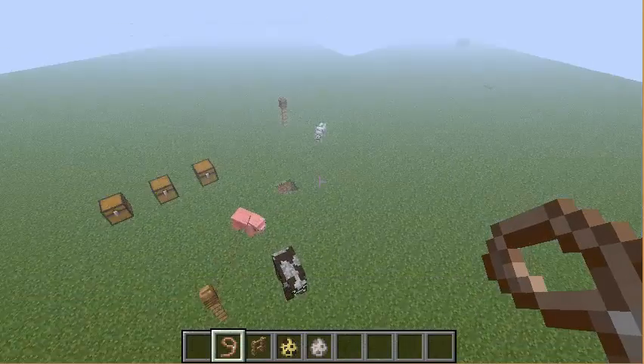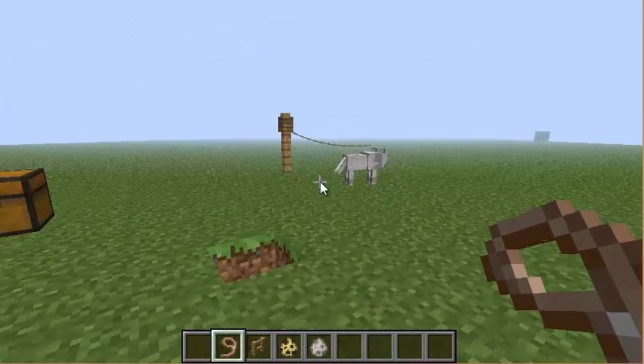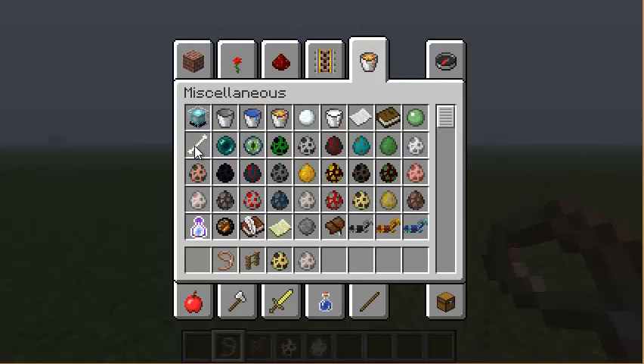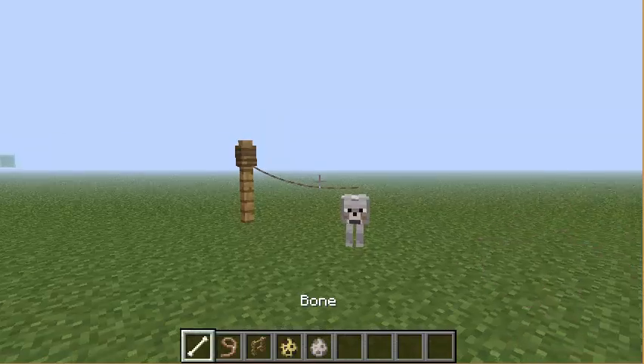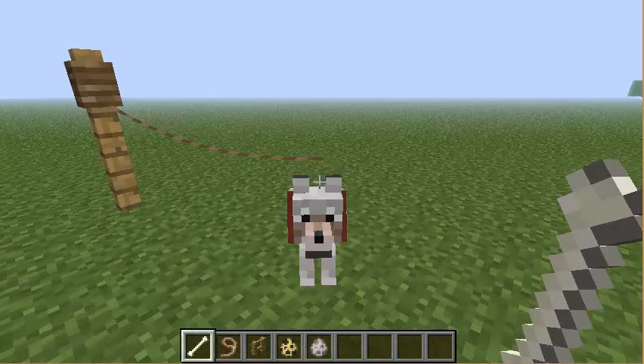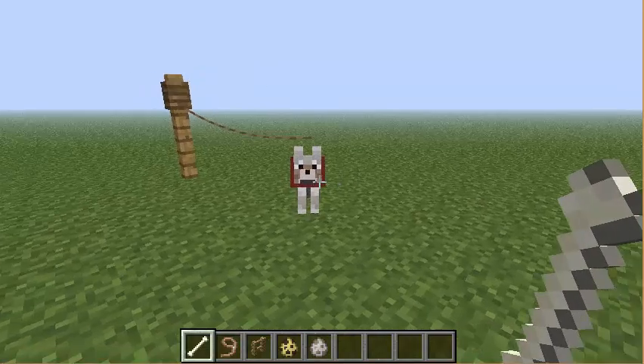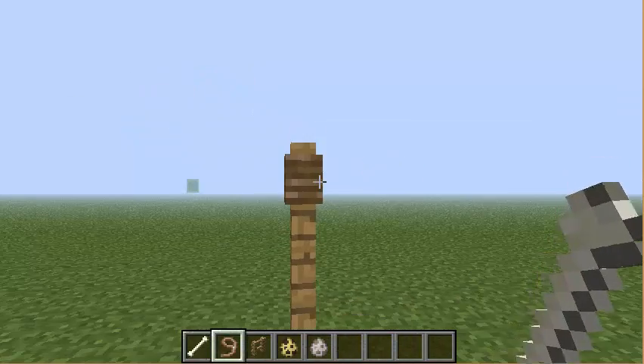It works with dogs though, and you can keep the dogs there until you find a bone. You just pet it so it's yours, and you can keep them on the pole, which is kind of cool as well.